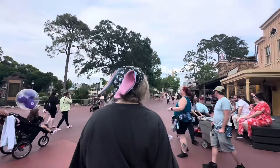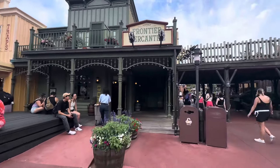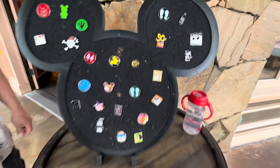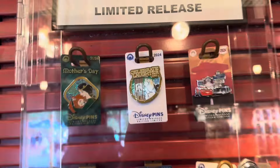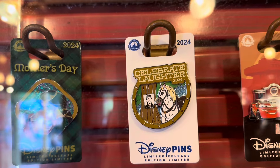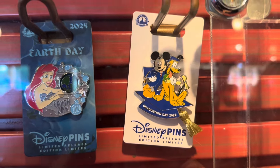Now that we've made it off Pirates, it's time to go ahead and check out the Frontier Trading Post and see what new pins came out today. Here's the case where they keep all the newest releases and I see two that I don't recognize. It's the Merida Mother's Day pin. This is probably new too — the Celebrate Laughter with Flynn Rider. That's a good one. And then of course the Graduation Day pin is now out.